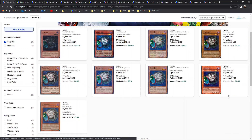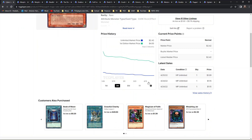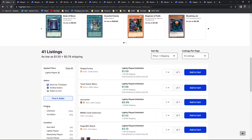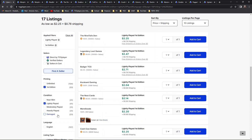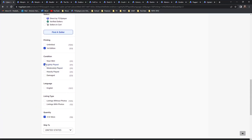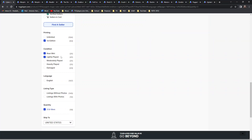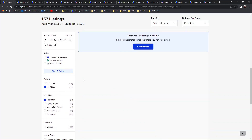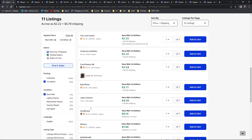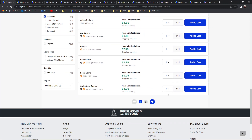Then of course there's the very nostalgic generation one set — Magic Ruler — which is the original print of Cyber Jar. For a first edition near mint copy, lightly played copies are about three bones give or take. There are no stacks available for lightly played or near mint. Near mint first edition copies are roughly two to three bones, and again there are no stacks available — only two pages of availability — so that might be a corner of the market if you have stacks to list.